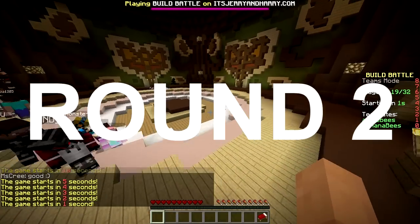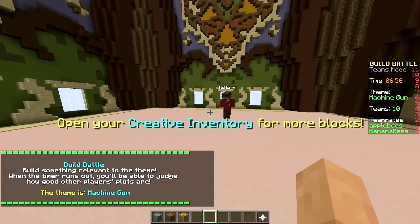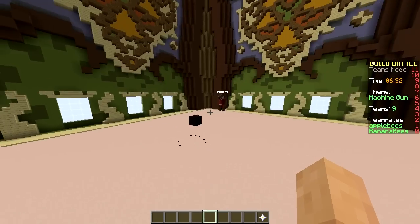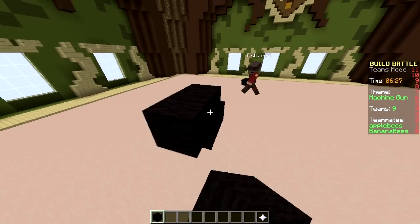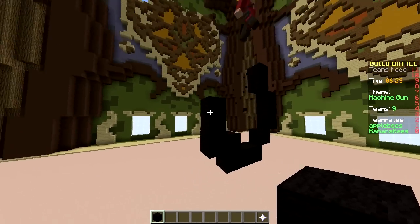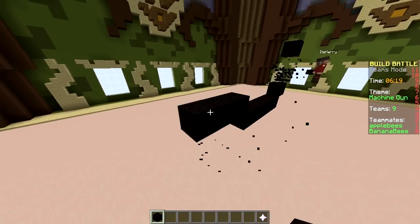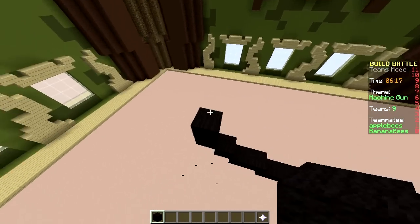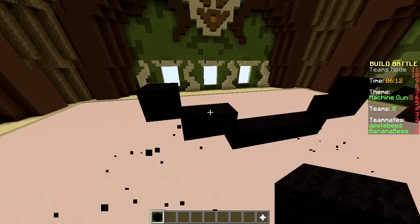Second round — let's go! Machine Gun! We're ready for battle! Let's build a minigun — from Team Fortress 2? I don't care, let's just build a minigun. Let's start with a circle, not too big. That's pretty small — let's do 5, 1, 2... is that too big? That's way too big. Just do 5, 1, 5.